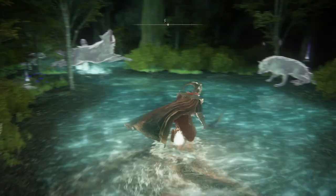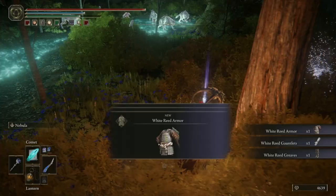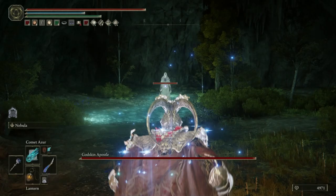This next area is absolutely riddled with enemies, and there are two snails controlling them all. I suggest you sprint past everything and take out the snails as quickly as possible. Right next to where you kill this one, you can also pick up the White Reed armor set, and then the other snail is just over here. Now that all the enemies are dead, we can go around and grab the Invigorating White Cured Meat as well.